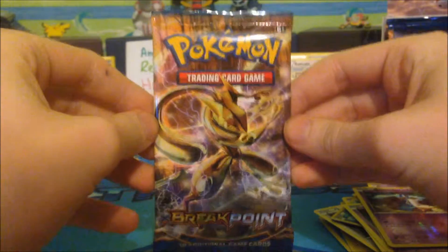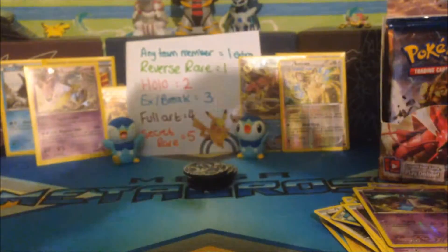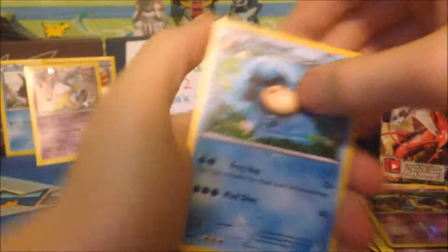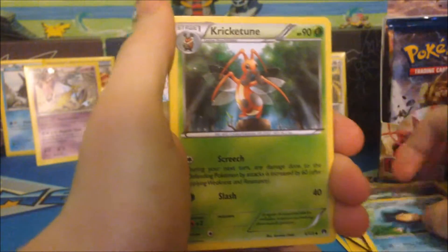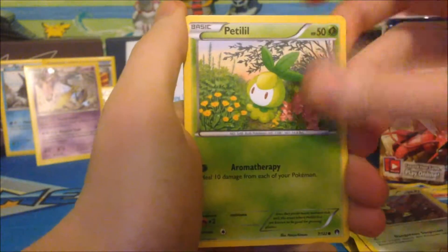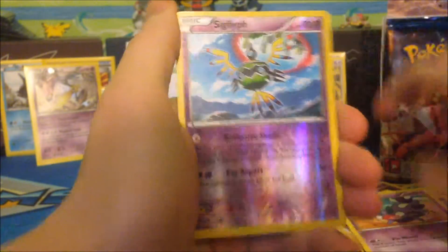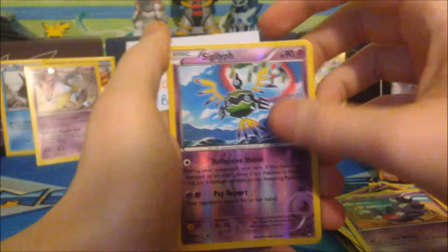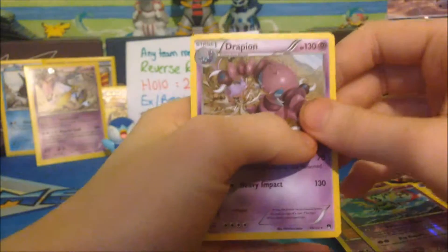We've got a Greninja Break pack to finish on. Our Greninja Break pack has a Palpitoad, Kricketune, Luxio, Electabuzz, Numel, Rattata, Petilil, Skorupi, a Reverse Sigiliph which is an Uncommon, and our Rare is a Drapion.